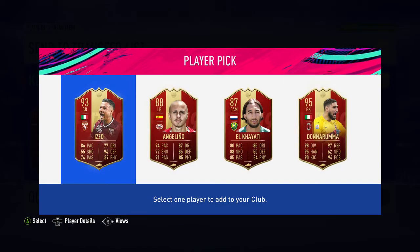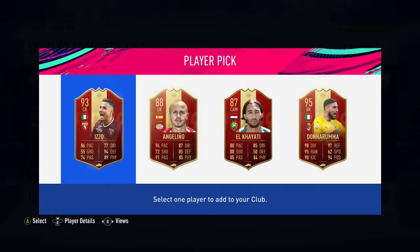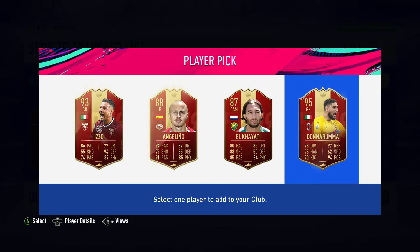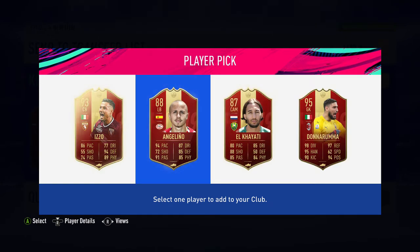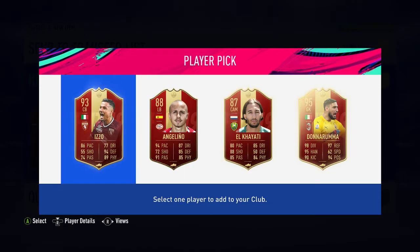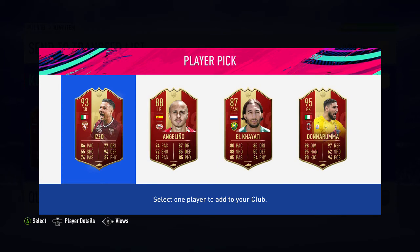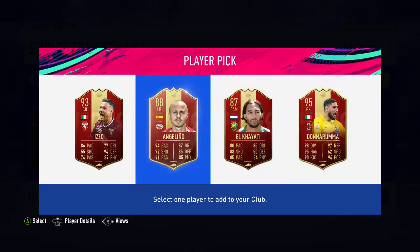It's going to be a tough choice for him. He's asking how tall the center back is - six foot. It's quite fun doing it this way. He's just typing now, wants to see the in-game stats of the Iso card. He actually wants to see the options, not the in-game stats.